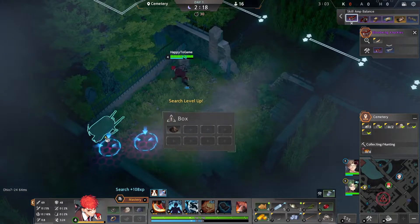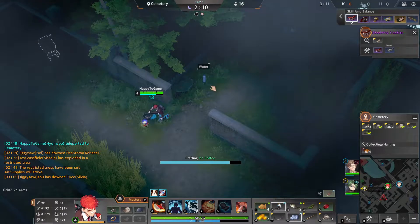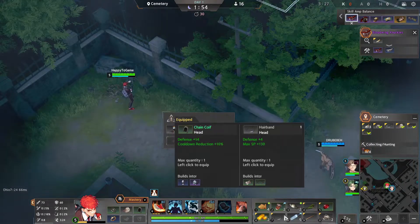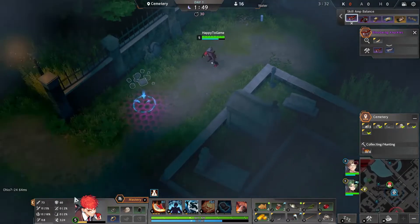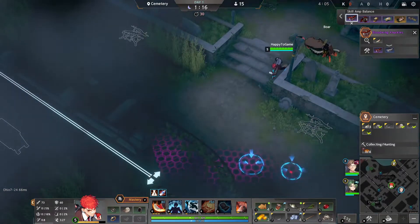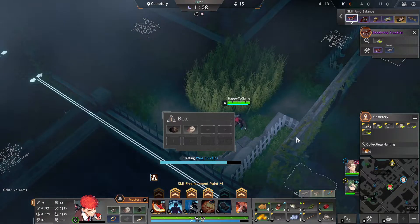Once you finish looting Cemetery you'll notice a big power spike, especially the moment you finish your purple weapon. From there, fight all the animals on your way to Hospital. Coffee is also a great beverage to pick up — it regens your SP much better than regular water. Since Hun Woo loses SP quickly early game, constantly drinking beverages is a huge tip.